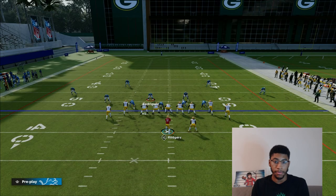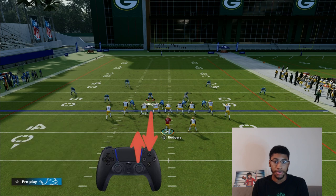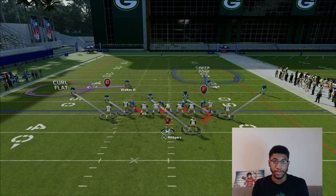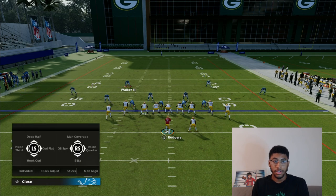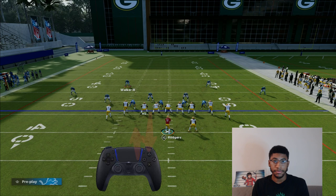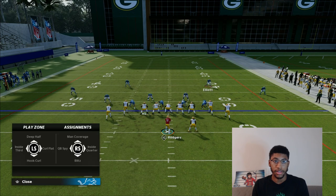These are the adjustments you're gonna want to make on defense. First press triangle and shade over top, then press triangle again and shade outside. Go to your safety and put them in a curl flat — your play art should look like this. Then shade underneath, shade over top, and your play art should look like this.